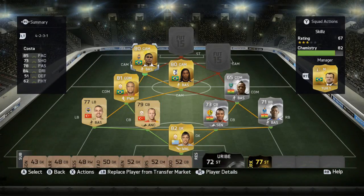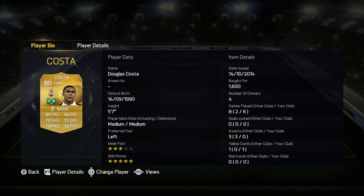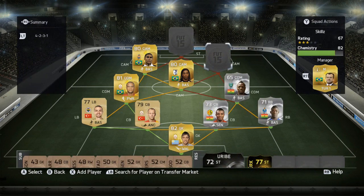The next CAM is Douglas Costa — not Diego Costa. Another five-star skiller. This is a skill hybrid, and if you are good at skilling you will do incredibly with this team. His stats are 85 pace, 73 shooting, 78 passing, 84 dribbling, and 62 physical for 1600 coins. Unfortunately no goals and no assists for me in this team, mainly because his work rate seems to have him sitting too far back for a central attacking mid. Five-star skill moves, three-star weak foot.